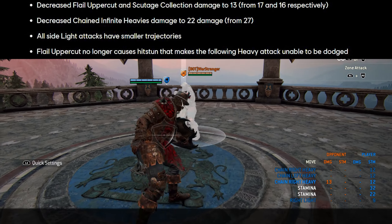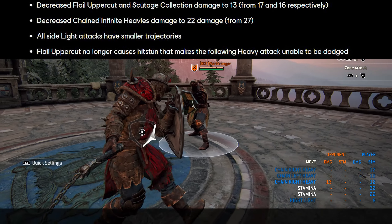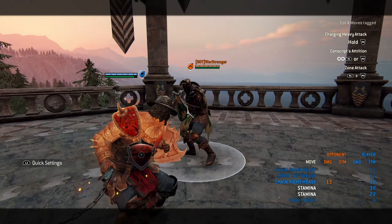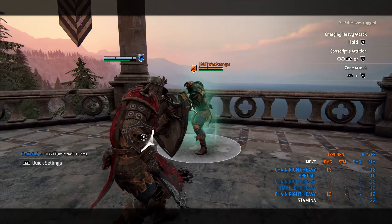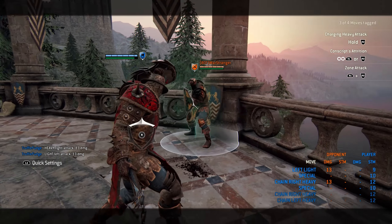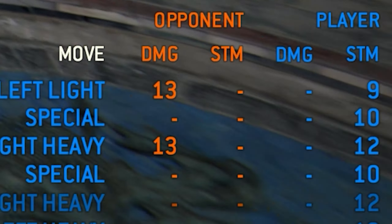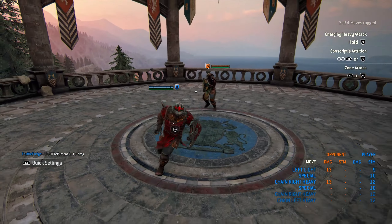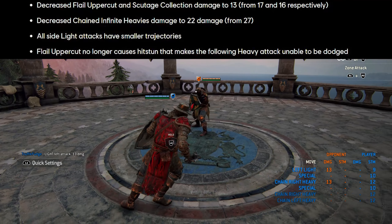There are four main things. His flail uppercut bash damage has now gone down to 13, so the heavy version of the bash is only 13, and the light version does exactly the same damage — 13 again. So less damage from Conqueror in that regard.